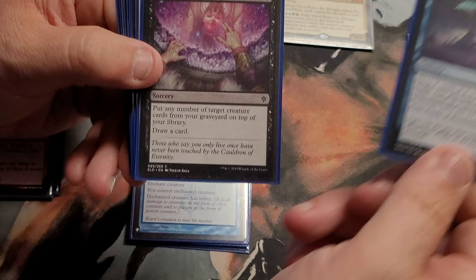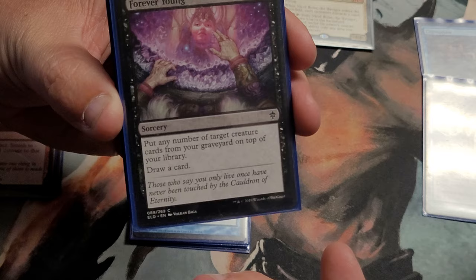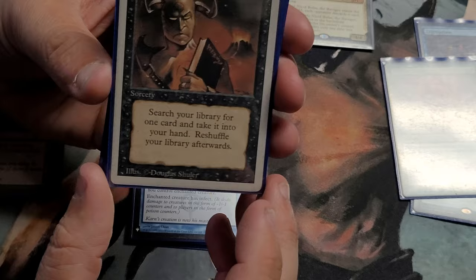Here's Forever Young — I can put any number of target creatures from my graveyard on top of my library and draw a card. So if people play board wipes and aren't exiling my stuff, I can bring them back. Also this card has Ugin and Bolas in the art — very on flavor. And then Demonic Tutor, of course — a classic search.